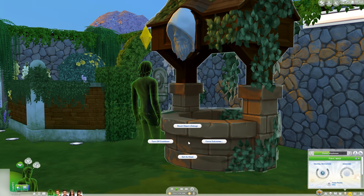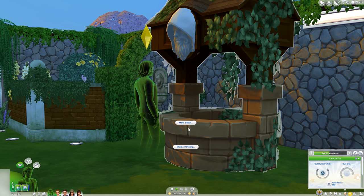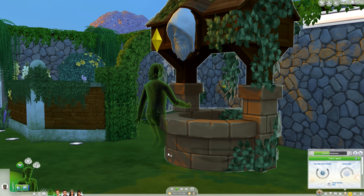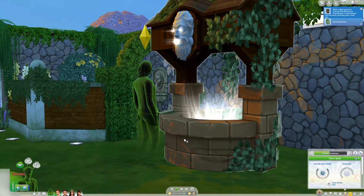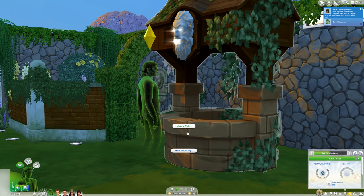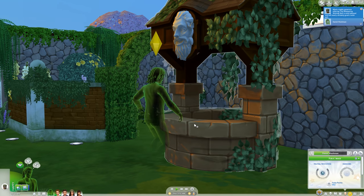Thankfully, you can sort of push the odds in your favor by making an offering to the well. You really should be careful doing this, unless you want to YOLO it or save first, because a few of the wishes can turn really badly for your Sims. Skill and career requests can result in emotional death if they go badly. That said, you could be promoted a full level or get up to 10,000 simoleons from a wish for wealth.